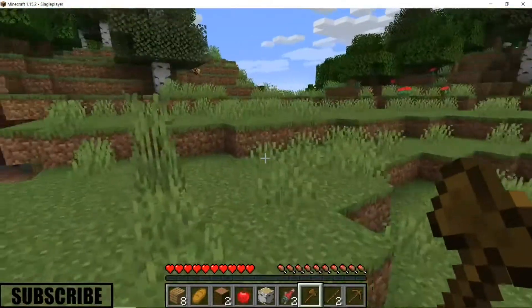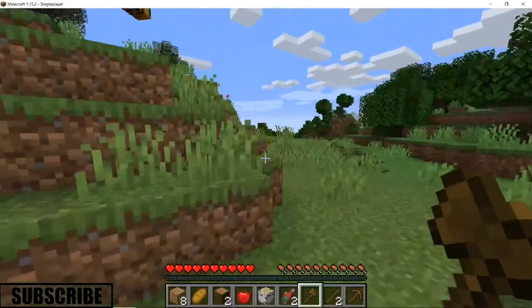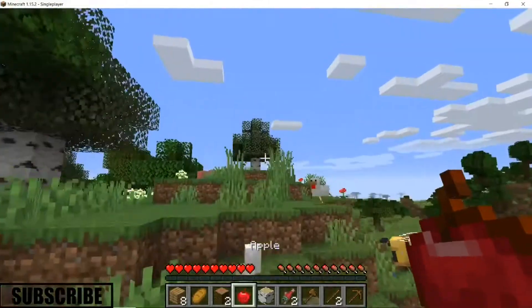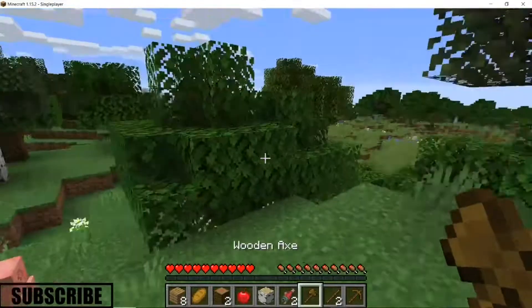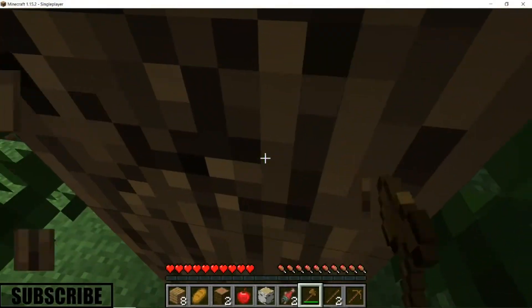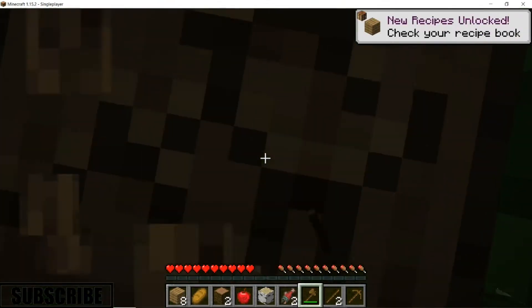My computer cannot handle mods for some reason. Anyway, all I've really done so far is open the bonus chest. We spawned near some bees which is pretty cool, but I guess the basic thing we should start off doing is chopping some trees and grabbing a bit of wood.